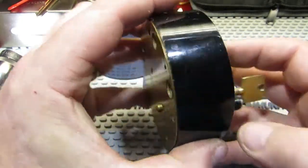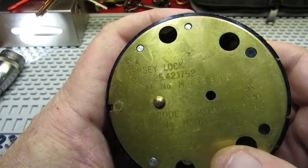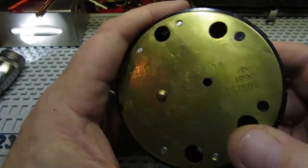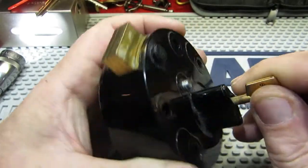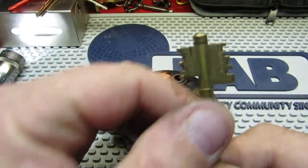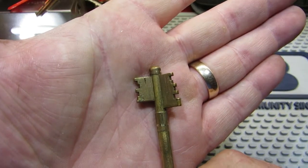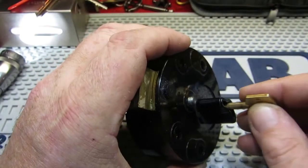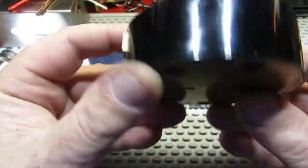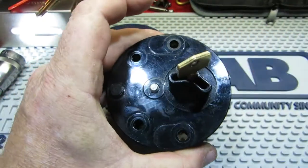Last but not least is this — a Mersey lock, which is a government lock. Works very nicely and there is the key — 14 levers. This is more part of the collection than one that should be in the naughty bucket, because I haven't even got a clue where to start on this one, but you never know — one day.